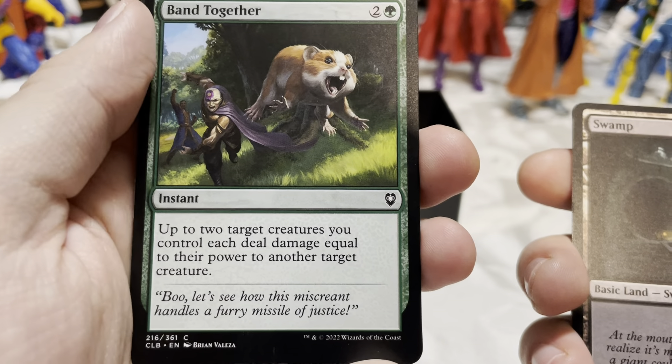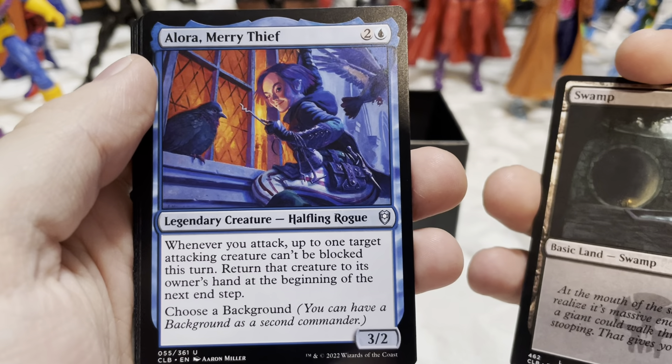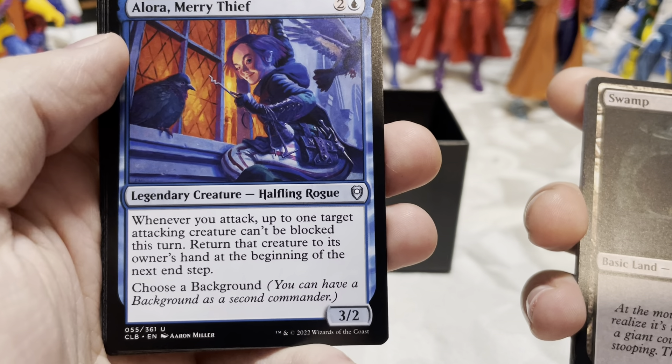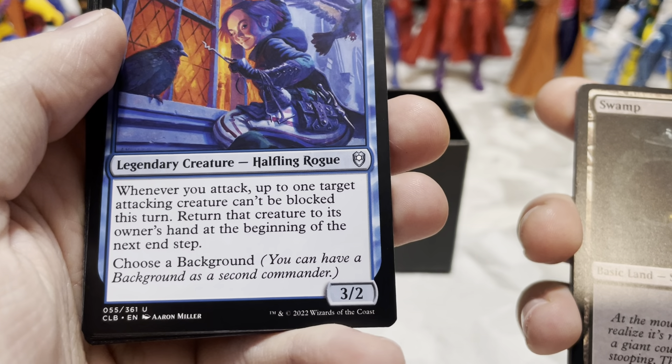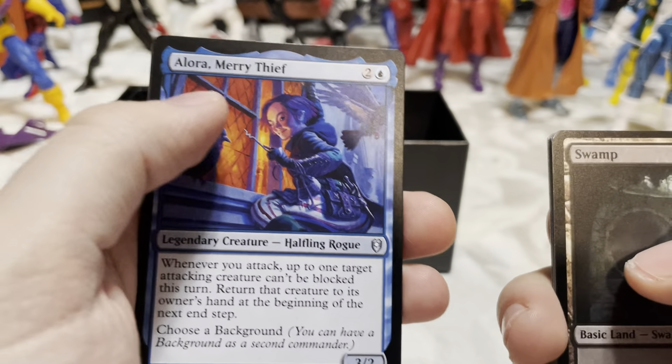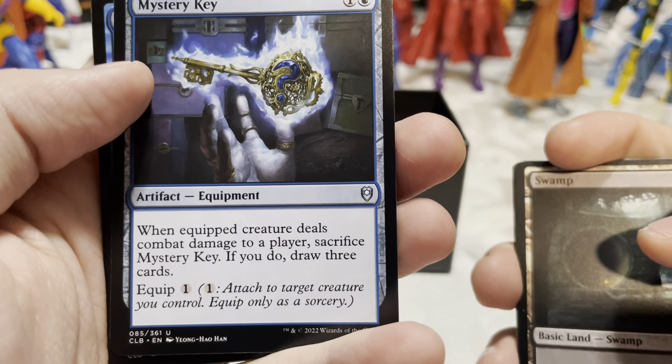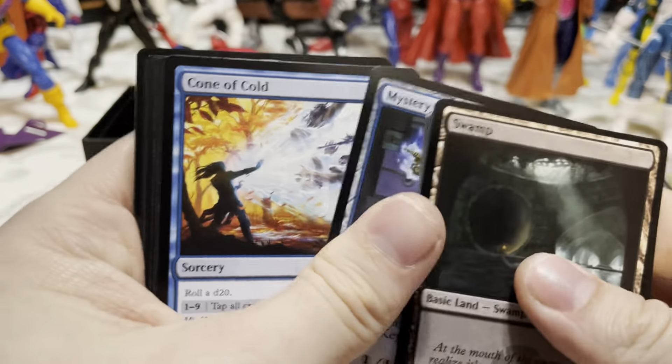Band Together — up to two target creatures you control each deal damage equal to their power to another target creature. And here's 'You Meet in a Tavern' but with the new symbol — that's from the last set. Alora, Merry Thief — legendary creature Halfling Rogue. Whenever you attack, up to one target attacking creature can't be blocked this turn, then return that creature to its owner's hand at the beginning of the next end step. Choose a Background — you can have a Background as a second commander. Mystery Key — when equipped creature deals combat damage to a player, sacrifice Mystery Key; if you do, draw three cards.